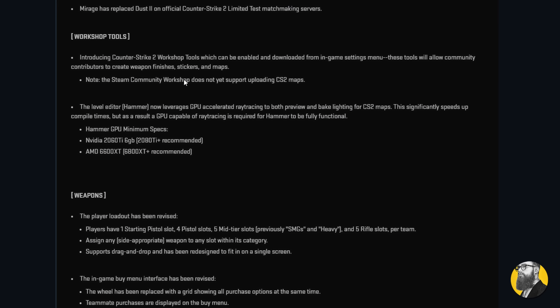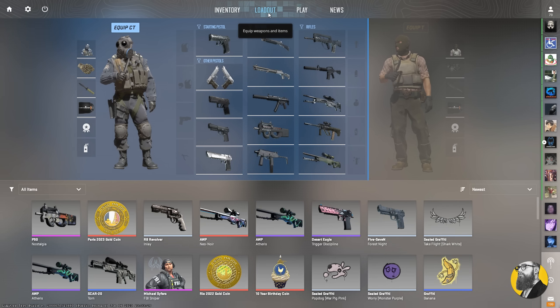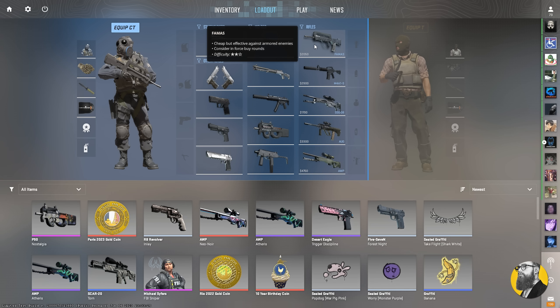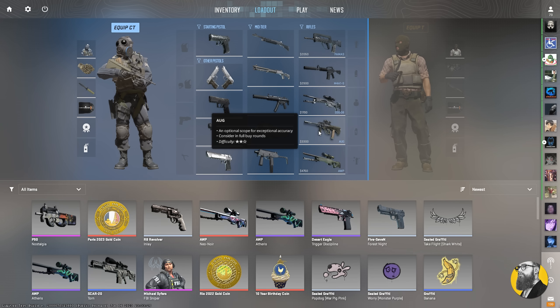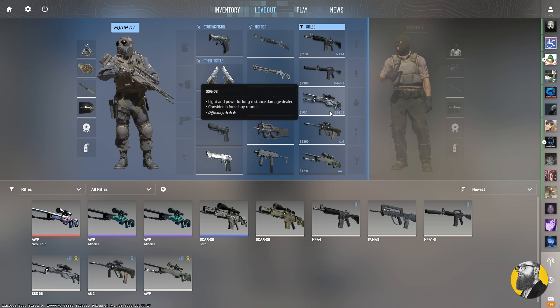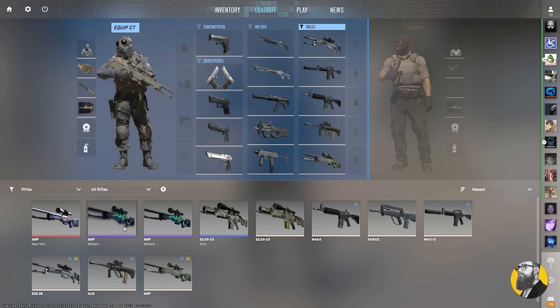This update is packed with so much stuff and also surprises. Let's start with the thing they teased us about over on Twitter. The buy menu and loadout system has been completely revamped. CS2 will now have a fixed loadout of 15 weapons per match. You'll need to choose 5 pistols, 5 mid-tier weapons, and 5 rifles for each side.